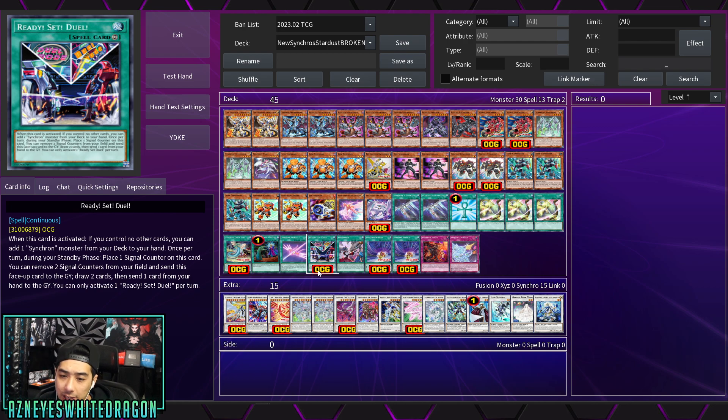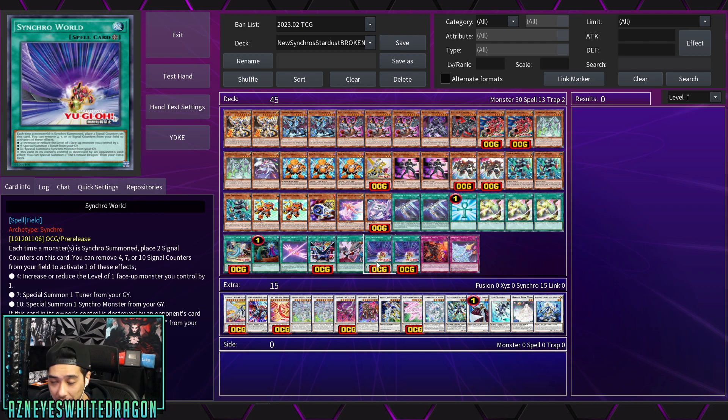Ready Set Duel is a continuous spell: when it's activated and you control no other cards, you can add a Synchron monster from your deck to your hand. Once during your standby phase you can place a counter; remove two counters to send it from the field to the graveyard and draw two cards, then send one card from your hand to the graveyard. Searching is basically the main effect. Synchro World is another really good card — basically like Gateway for the archetype, maybe a little watered down.